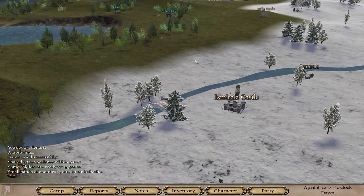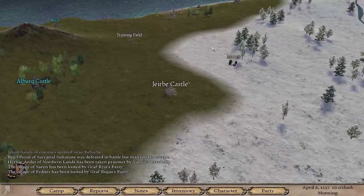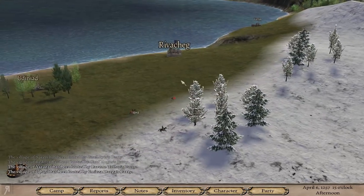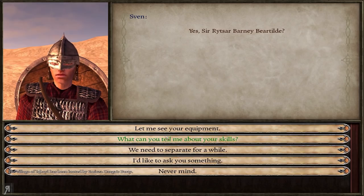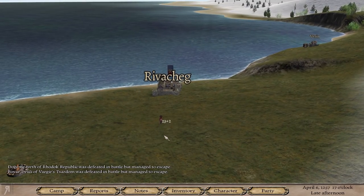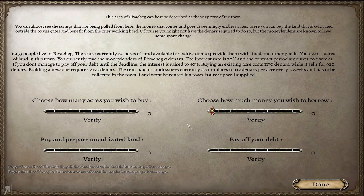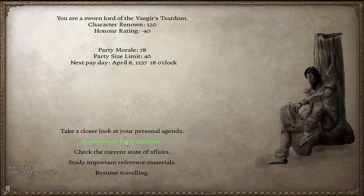We're actually here at the moment, and maybe I can make my way back to Rivercheg. I just received word that my acres have given me some cash, so I wouldn't mind going over there and seeing what's going on. Let's actually level these guys up into Mercenary Horsemen. Sven is leveling up like no one's business — look at him, he's leveled up again. My honor rating is now minus 40.